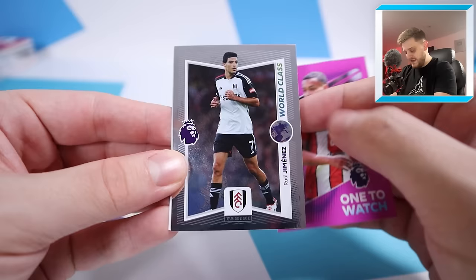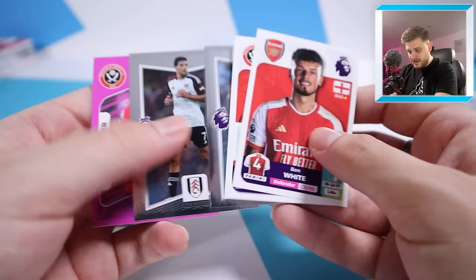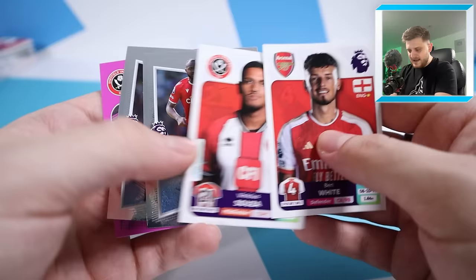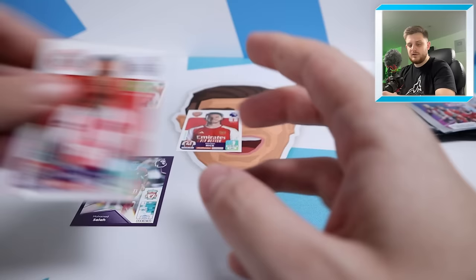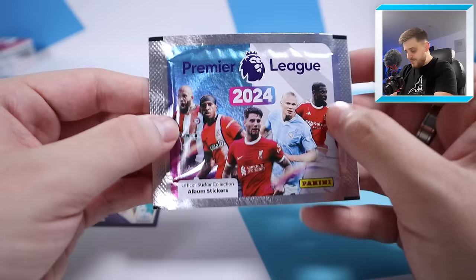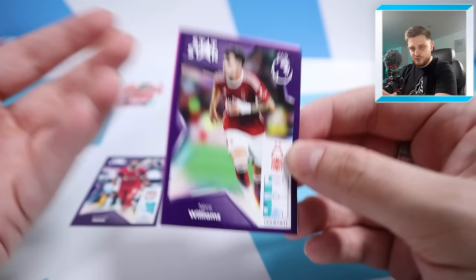We've got Cameron Archer one to watch, World Class Raul Jimenez, World Class Jordan Ayew, Vinicius Souza for Sheffield United and Ben White for Arsenal. Jimenez is starting to fire in the goals for Fulham, and Cameron Archer's not bad either. But I think we're going to go for Ben White - put him at right-back, he can also play centre-back. Depending on the formation we can move him. But we need to see a goalkeeper now.